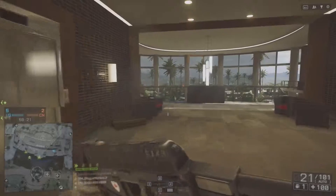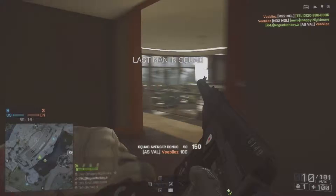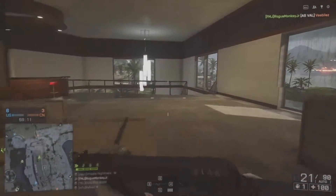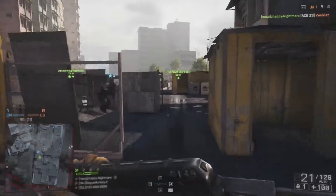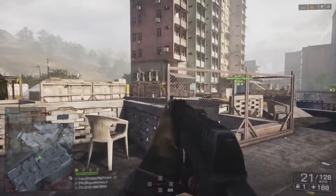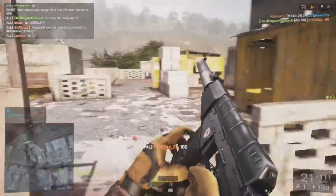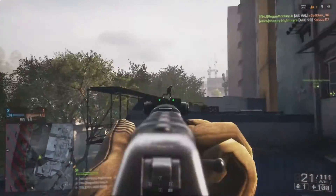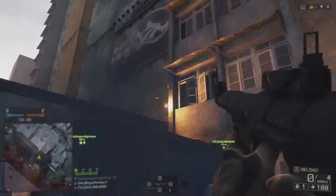Today's video is going to be by request on the AS VAL. It is a personal defense weapon available to the Engineer class. This is a weapon you're going to really want to use in close quarters. I find it kind of sucks that they don't make it a universal weapon like they did in Battlefield 3, because I like to use it in team deathmatch, domination, or capture the flag. Being as it's only available to the Engineer, I don't find it worth using if you can't help out your team as much — since you're going to have the rocket launcher and stuff. So it's kind of a bummer in that way.